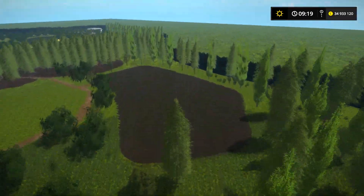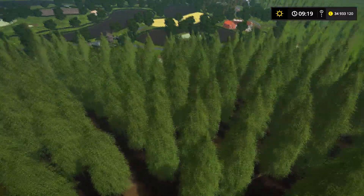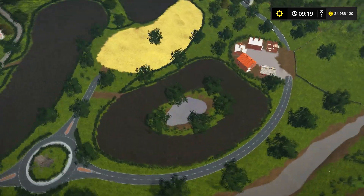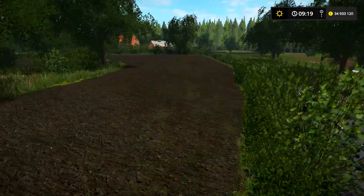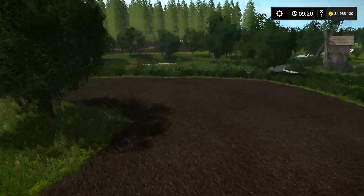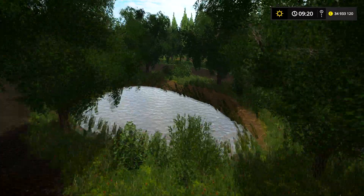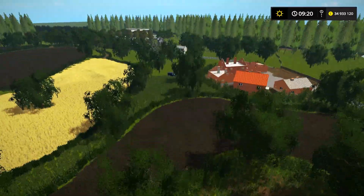On va voir autre chose — il y a quelques champs, les champs sont stylés. Il y avait des petits chemins et tout, il y a des petits prés. Il y a une petite forêt pour ceux qui voudraient faire du bois. Regardez ces champs — c'est vrai c'est joli, c'est pas des champs bien plats. Bon c'est galère à moissonner et tout, pour les ouvriers ça te galère.